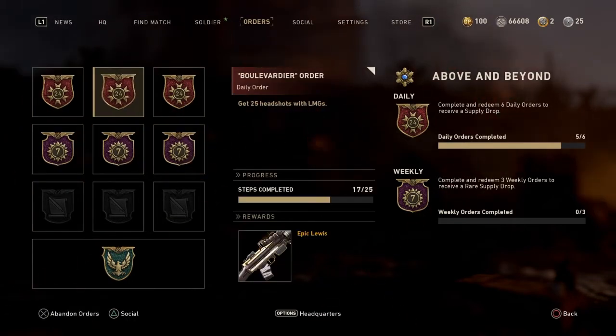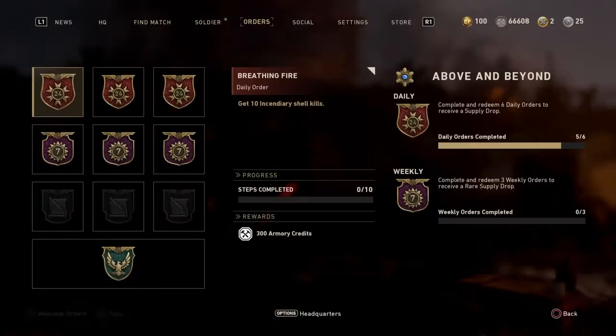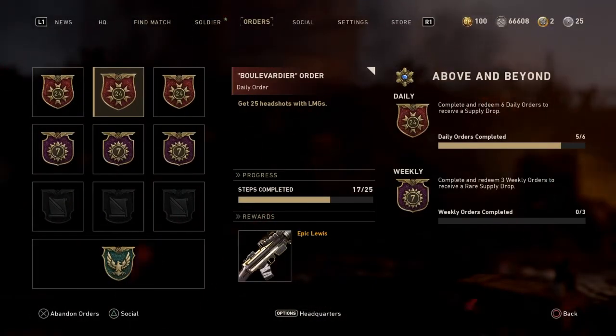Good thing I didn't end the video - I forgot something. They added a new weapon contract as a daily order. I got 17 out of 25 headshots, but you need 25 headshots with LMGs to get an Epic Lewis gun.